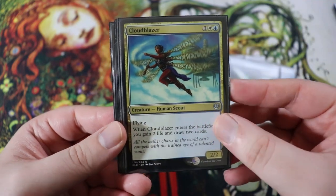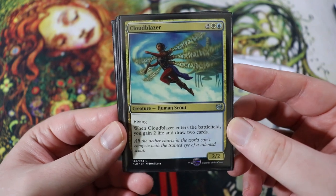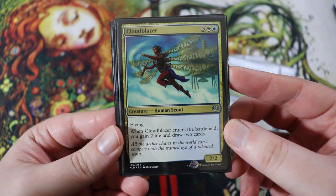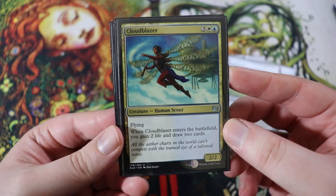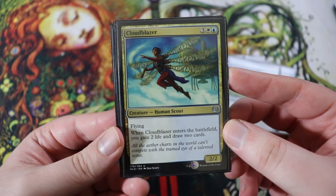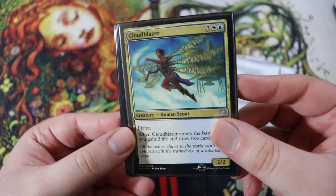Next is something very similar to the Mulldrifter — Cloudblazer. This is a 2-2 flying for five, three of any, a white and a blue. When it enters the battlefield, gain two life and draw two cards. So this gains us life in addition to drawing two cards, but it does not have the flexibility of the evoke. Still really, really sweet though.